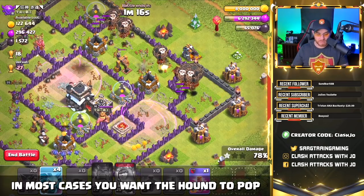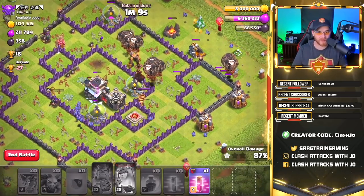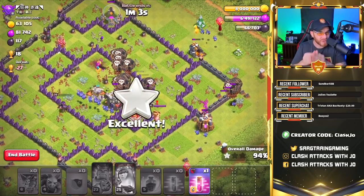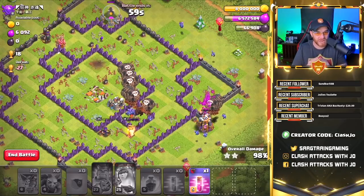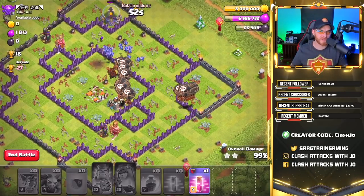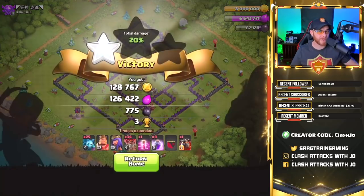Dead bases — this army will completely crush a dead base all day long, and we don't even need that final haste spell, so we're going to hold on to that for the next raid. The lava hound helps out quite a bit, but you don't necessarily need it if you're hitting strictly dead bases. The lava hound really comes into play when you've got to face off against bases that are very much alive, with x-bows, the queen, clan castles, and all that stuff.